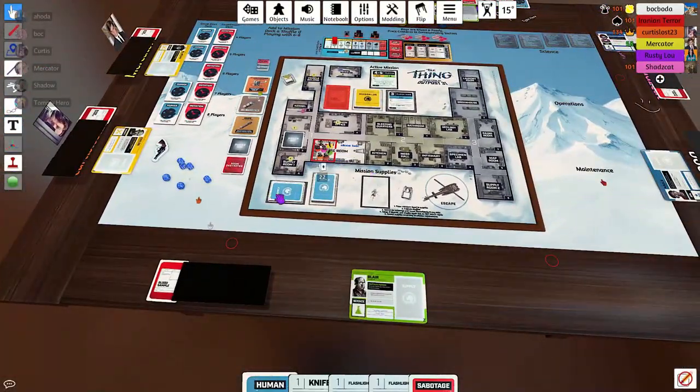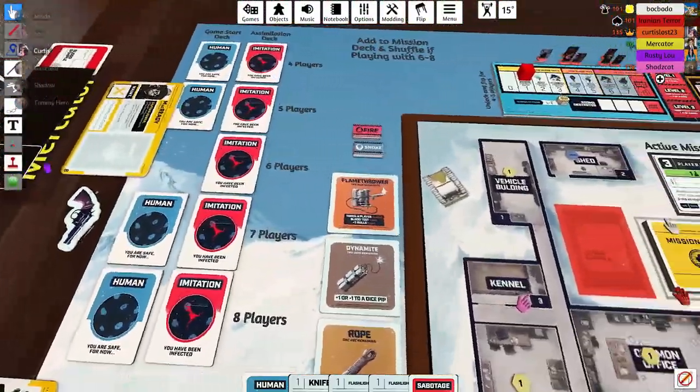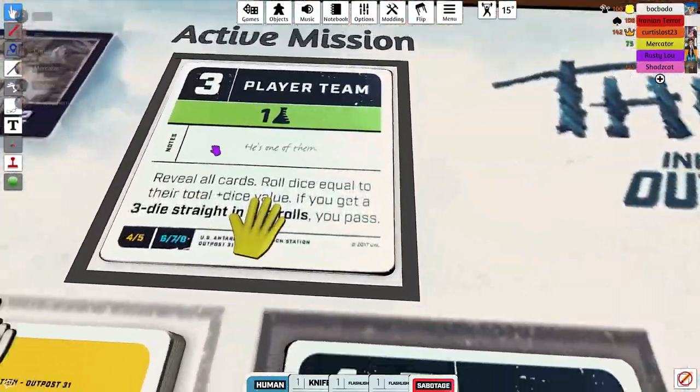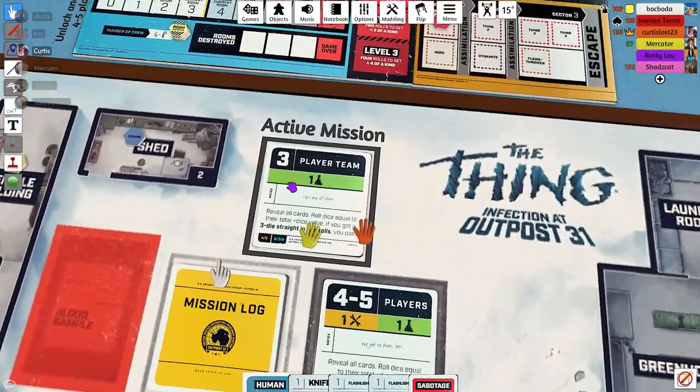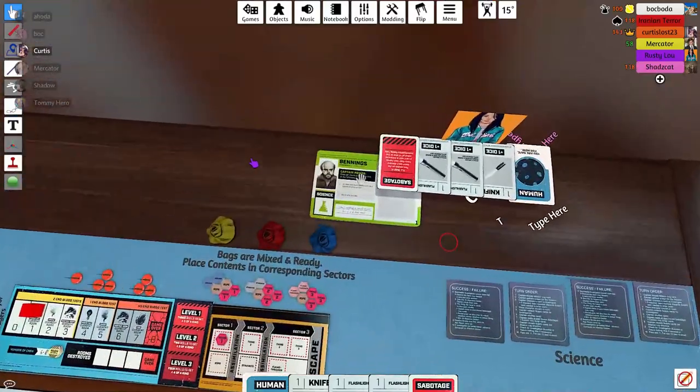You need one green — so congrats to Hoda. Reveal all green cards, then roll dice equal to the total plus dice value.